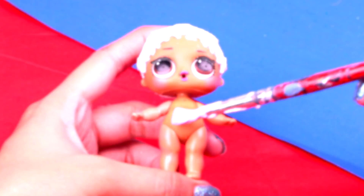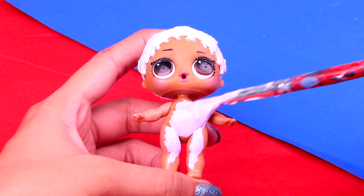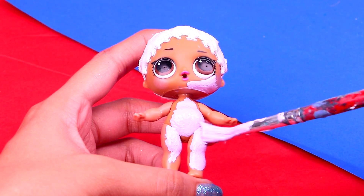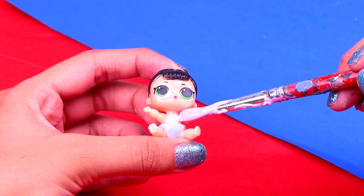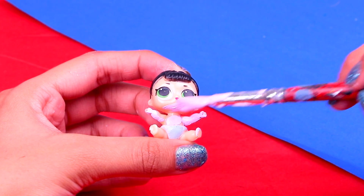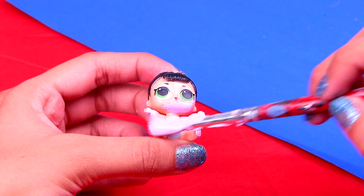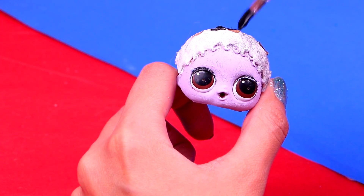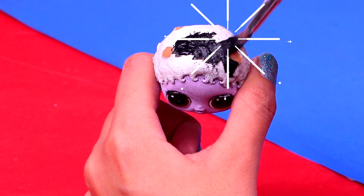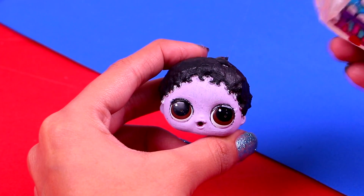We have to make her skin look really horrible, as if she was sick, so we're going to paint all her skin with lilac acrylic paint — she's going to look so creepy! We're going to do the same with her little sister, so paint all her skin with lilac acrylic paint. Make sure to paint her face as well, just be careful not to paint her eyes. Before adding her hair, we're going to paint her scalp with black paint — this way it will look more natural. Just be careful not to paint her face.